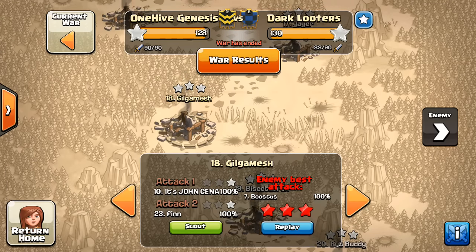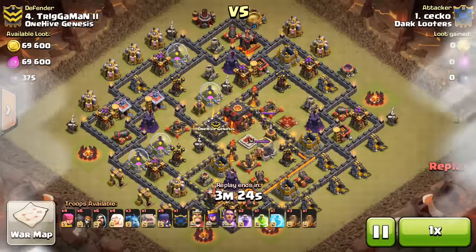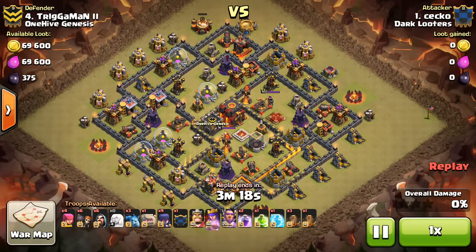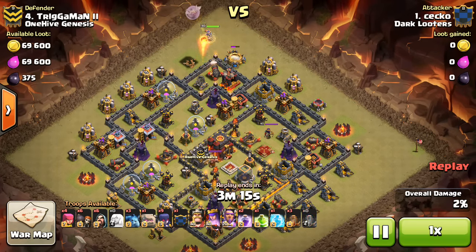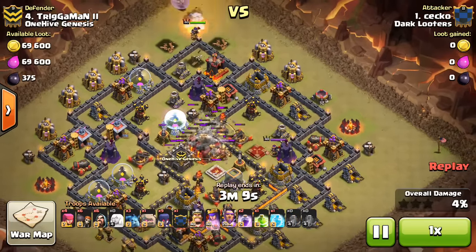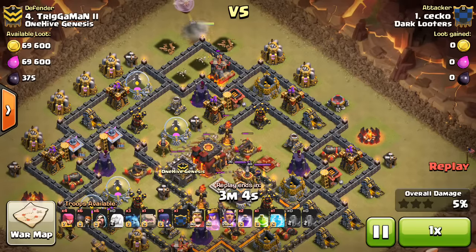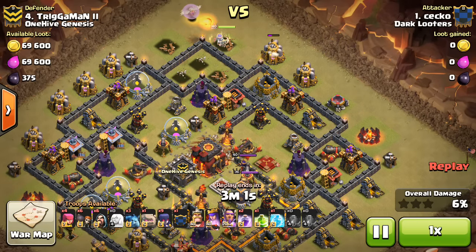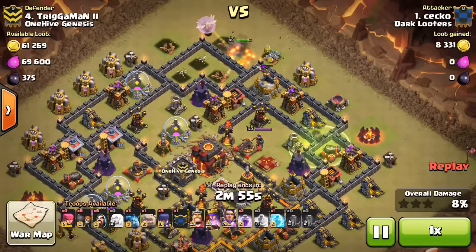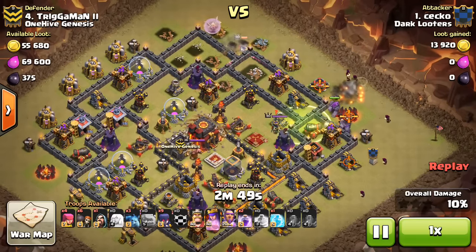Their number 7 had to dip down and get Gilgamesh, so they even had to drop a Town Hall 10. But anyway, they got the job done, hats off to them for that, pulling off clutch 3-stars on these Town Hall 10s. This is a little bit of a bully attack, but it's interesting to show just because Town Hall 11s can somewhat consistently get 3-stars against Town Hall 10s if executed correctly, and this is a very good example of great execution on the attack.